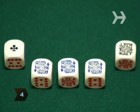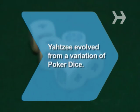Step 4: The player with the best poker hand wins. Did you know? The game of Yahtzee evolved from a variation of poker dice.